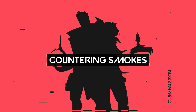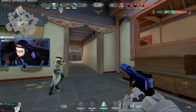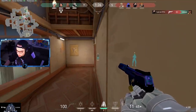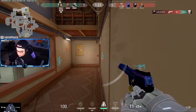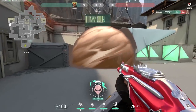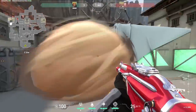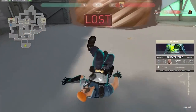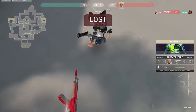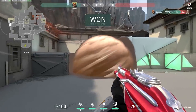Moving on to tip number 9: a great way to counter smokes. It seems that everyone has some form of vision-blocking ability, whether it's Brimstone's smokes or Viper's walls. However, there's a really easy way to spot enemies through smokes — pay attention to their bullet tracers. When the enemy starts shooting from the other side of the smoke, you can see the bullet tracers coming at you. Follow the line of those tracers back to where the enemy is standing for a free kill. This means whenever a smoke goes down, be cautious about standing still and spamming. If you shoot into it, immediately readjust your position so they can't follow your bullet tracers. And if the enemy is just spamming through the smoke, watch their tracers and quickly spray them down.